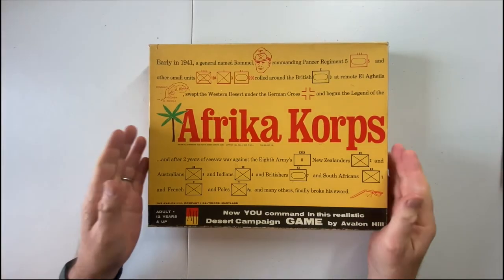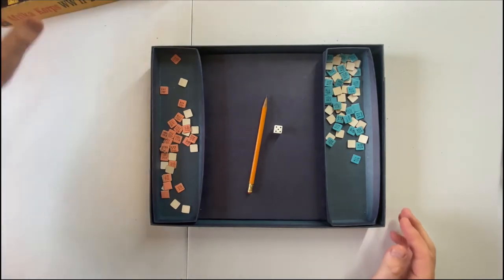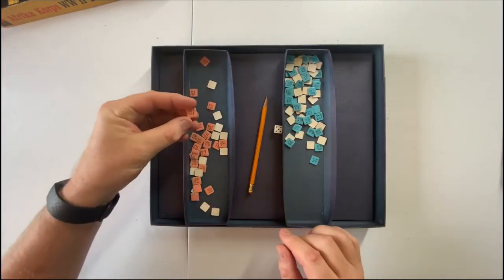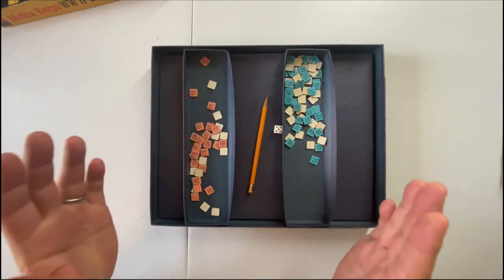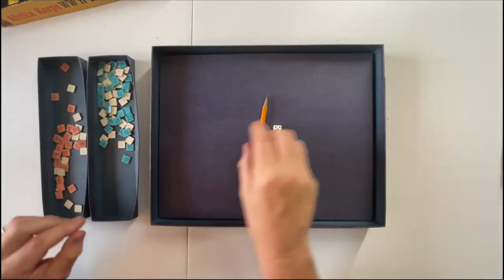So let's open up the box and see what's inside. It's not a tremendously complicated game. We have the counters here — traditional counters. I did go through and clip all the corners and make sure they were all here, so we are all set from that regard.